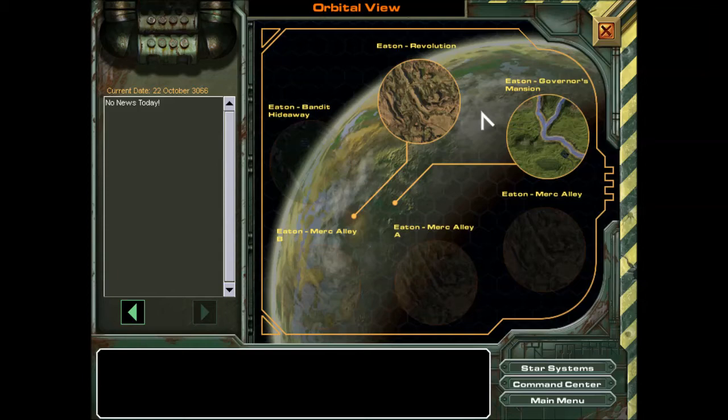Welcome back to another episode of MechWarrior 4 Mercenaries. We are still on Eton — we've got two more episodes to do, one for today and another for Wednesday. First, we're going to do the Governor's Mansion mission, because if I do the Revolution mission first, it cancels out the Governor's Mansion one. So we'll do the Mansion first to get the money we can here.